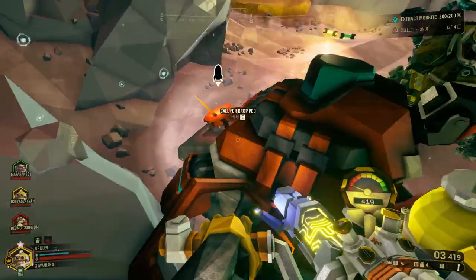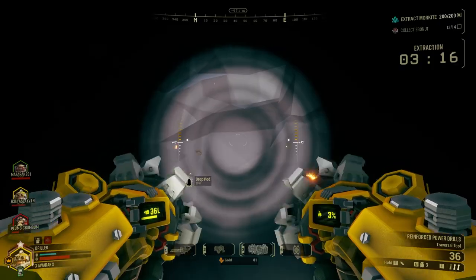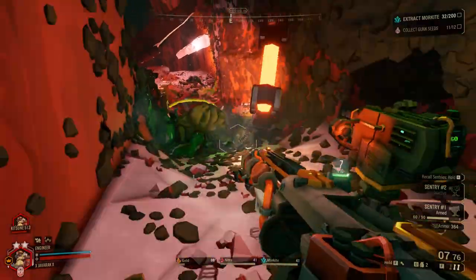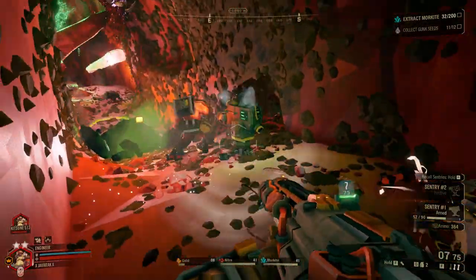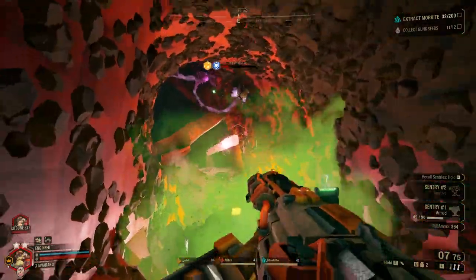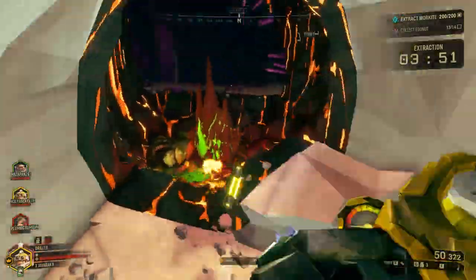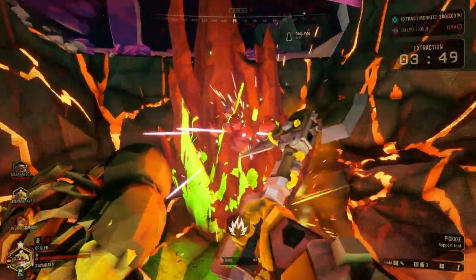Once you collect the required amount, simply press the button on Molly to call for extraction, make your way to the drop pod before the countdown finishes, and then head home. The mission type itself is fairly linear, in which you'll move from cavern to cavern collecting the mineral in question. Morkite is unique to the Mining Expedition mission type, so you won't see it in any other missions, making it pretty easy to spot.